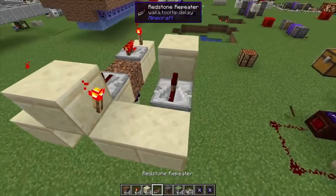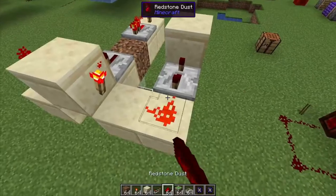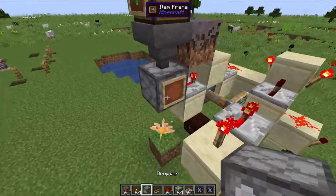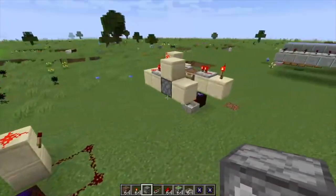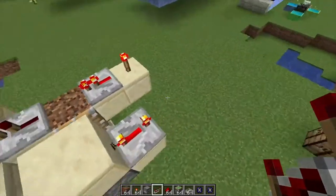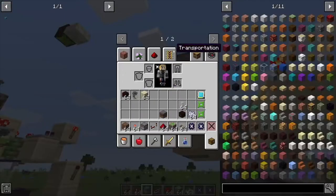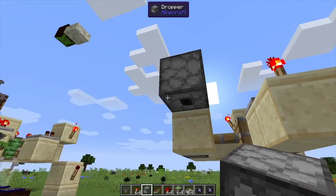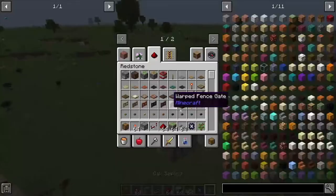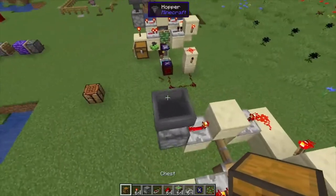Set that repeater to max tick, place a little piece of redstone dust there to extend your piston out. Place down a dropper facing down, then a hopper, and a chest with an item frame on it — the chest is going to face forward.